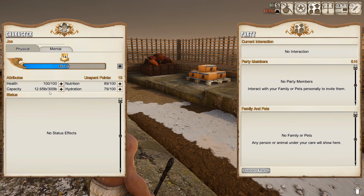All right, so health capacity, nutrition, hydration - I think we're going to go with capacity for right now. I've got 14 points. Four, five, six, seven - that's 500 pounds, and then one, two, three, four, five - that's 150. So I can carry 540 pounds now, whereas I could only carry 300 before.